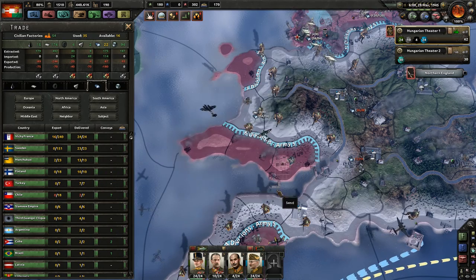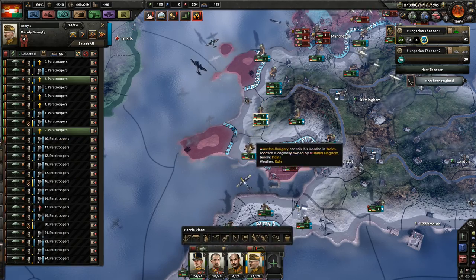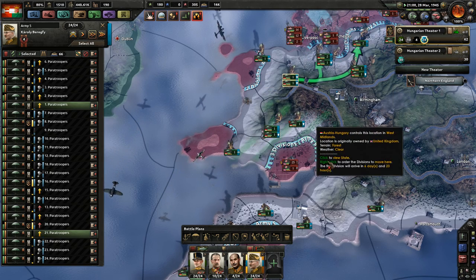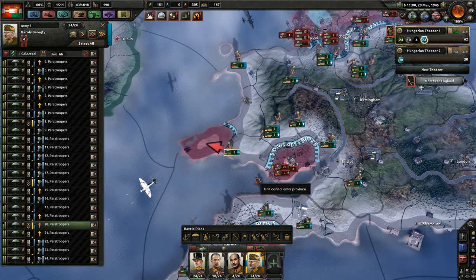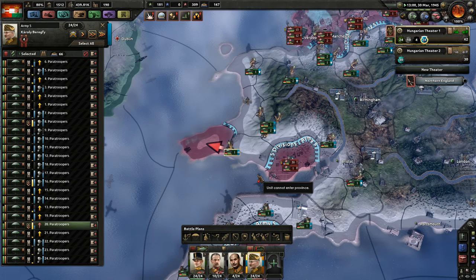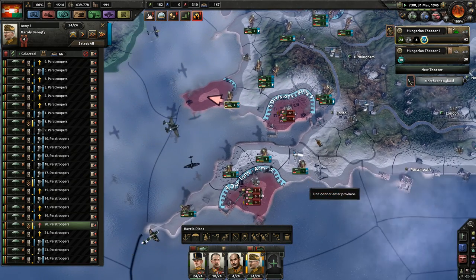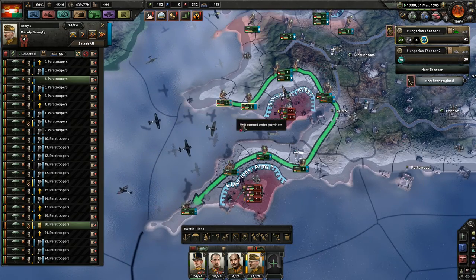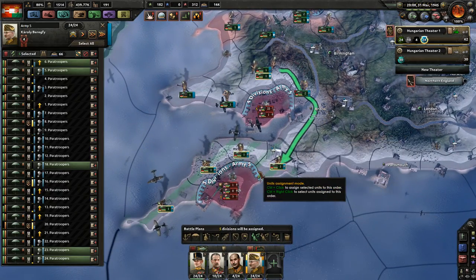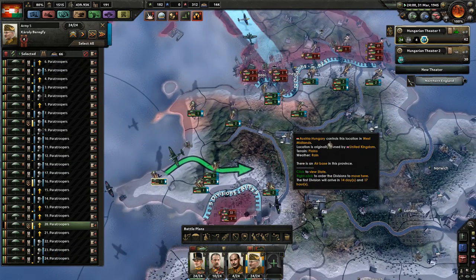We've got an excess of steel all of a sudden — very good. You go here, you guys can go here, you guys can go here and to this one. With the amount of divisions that are there, I think six is actually not a bad number. Six there is good.